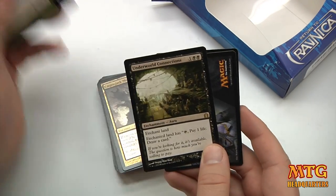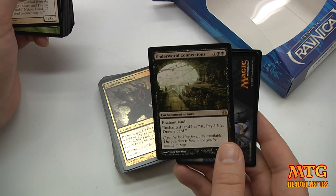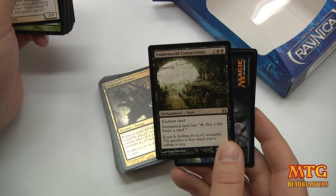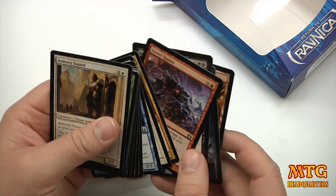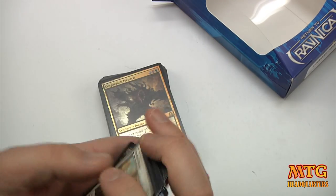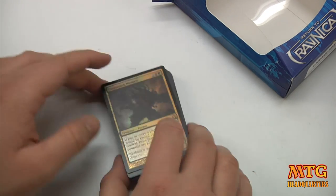Second booster — Underworld Connections. At least it's the right color for this deck. It's an enchantment — enchant land. Enchanted land has tap, pay 1 life, draw a card. Not a bad card, just not something I normally work with. I don't like paying life to draw cards, I'm not a mill deck guy, any of that stuff.